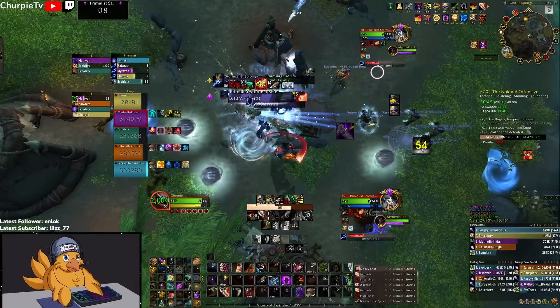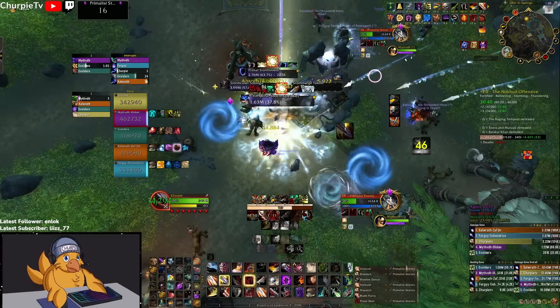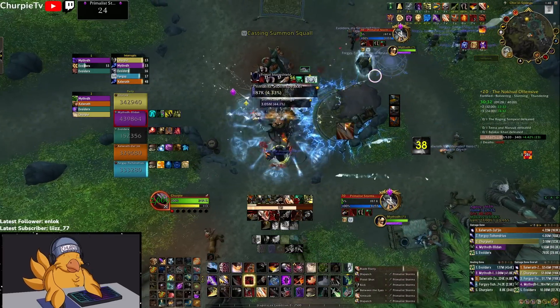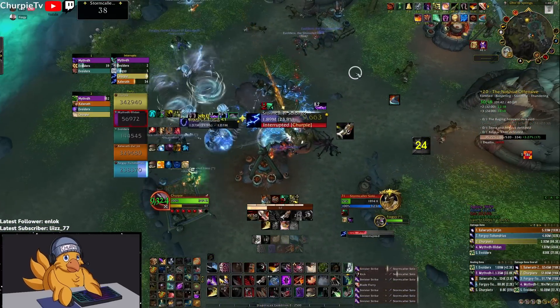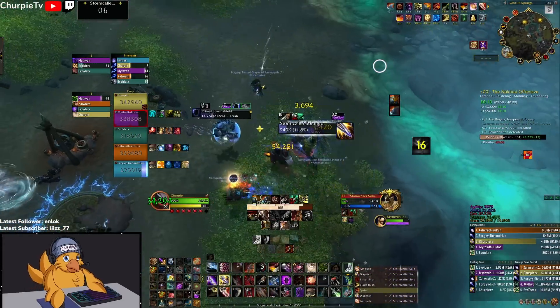Same thing on this next pack — we're sitting on Diamond, making sure Diamond gets no casts off. We don't end up needing all our CCs here because we have Solar Beam from our Balance Druid. If you're not playing with a Sigil of Silence or a Boomkin for Solar Beam, you will need to do the full rotation: Kick, Kidney, Kick, Blind, Kick.